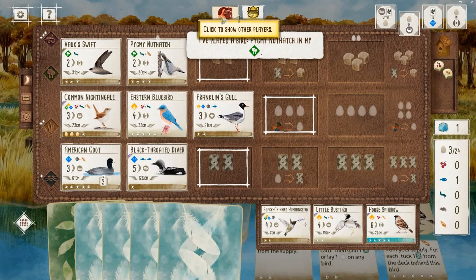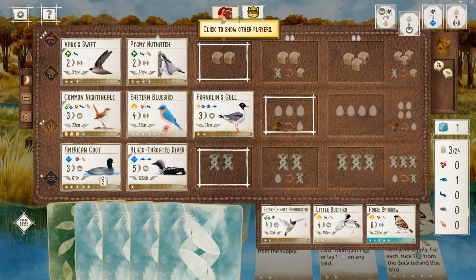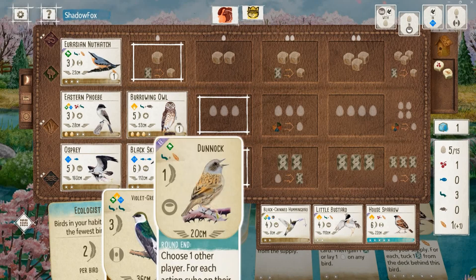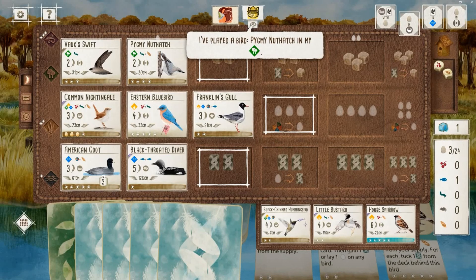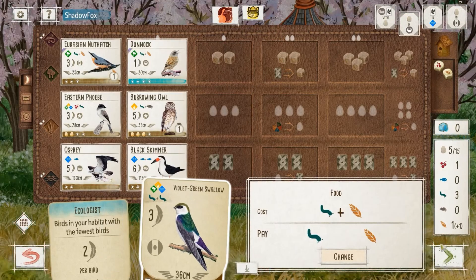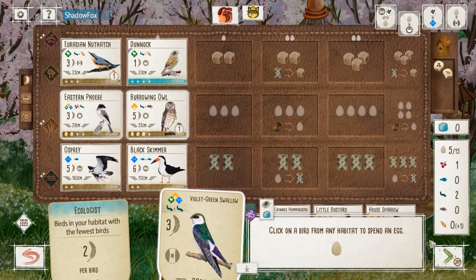We see a Pygmy Nuthatch, so my opponent is kind of doubling down on their forest tucking food generation. Interesting plays — I don't think I've ever seen both of those birds played at the same time. They're adding some point-scoring capability to their forest engine. That kind of tells me they're spreading their power around a little bit; they don't have the cards to really fully develop the grasslands, so I don't necessarily have to worry about that as much.